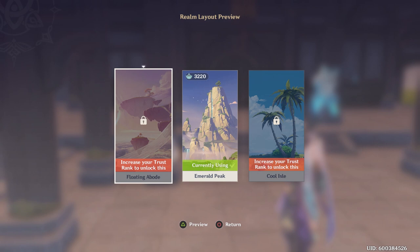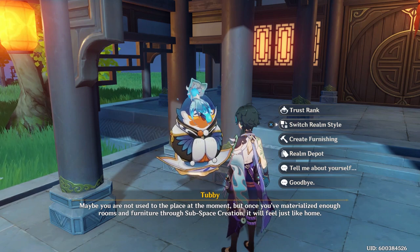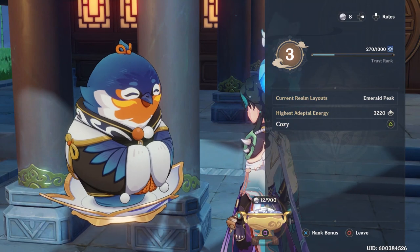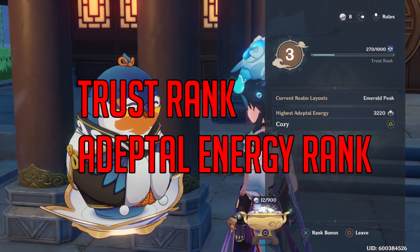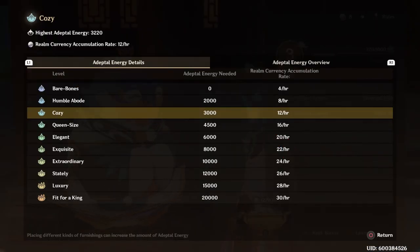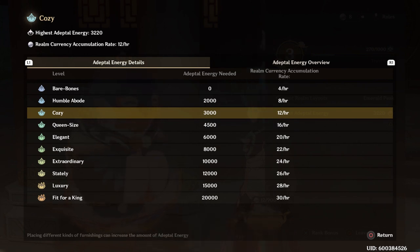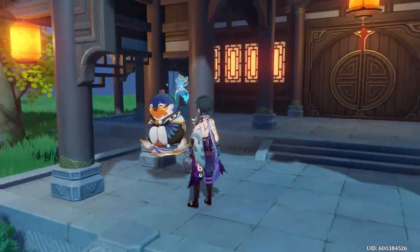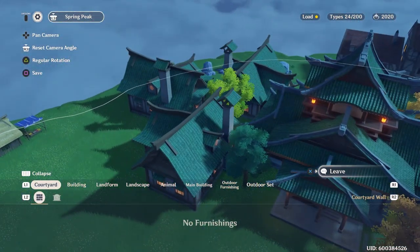After you come into this world and choose your realm, you're with Tubby. The first thing to understand is the ranking system, which is very easy. You have two different systems to rank up: the ranking system and the Adeptal Energy system, which are completely different. You can see the different levels ranging from Bare Bones to Humble Abode, Cozy, Queen-Size, Elegant, all the way up to level nine, Fit for a King. The way to get Adeptal Energy is by placing more items in the world.